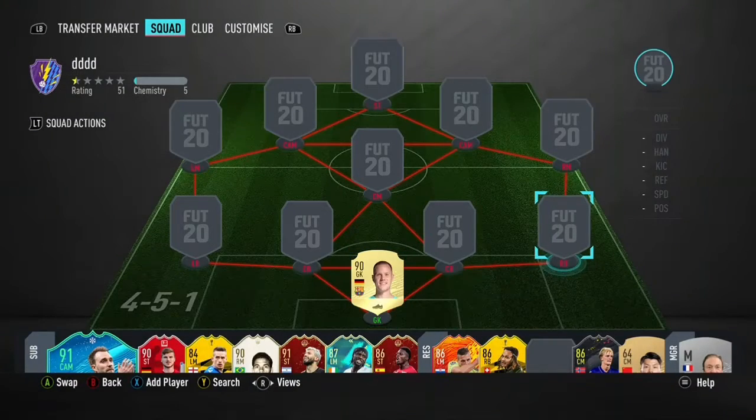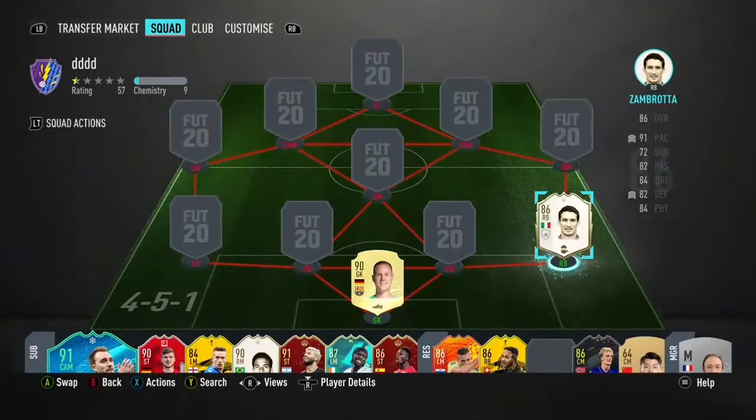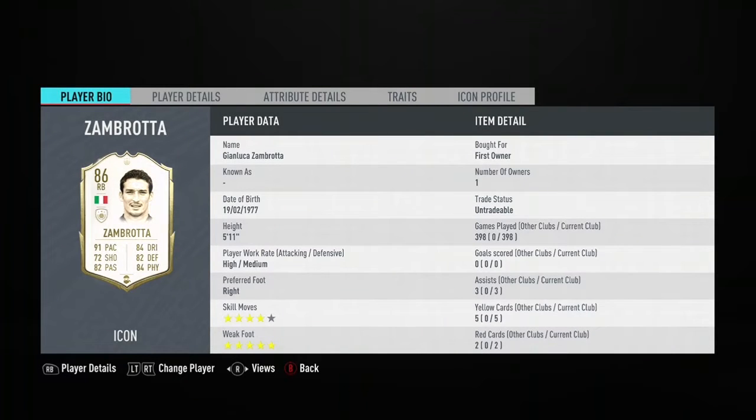Moving on to the right back position — Zamblata. Zamblata is actually really really good and OP. He's quick, he's strong and he can tackle. I actually got Zamblata from the Icon Swaps so I've got mine basically for free. But if you have got the coins and you are looking for a right back, I highly recommend Zamblata.